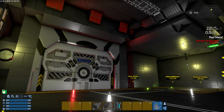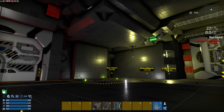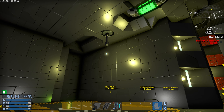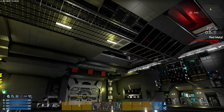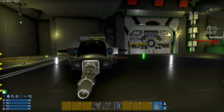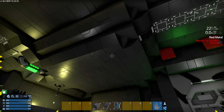Once we get the exterior figured out, we'll do some sculpting on the interior, move it over to creative, and basically pull pieces of it apart, decal it, and put it all together again. I parked in the middle of the hangar — I don't remember why — oh, because we got attacked.